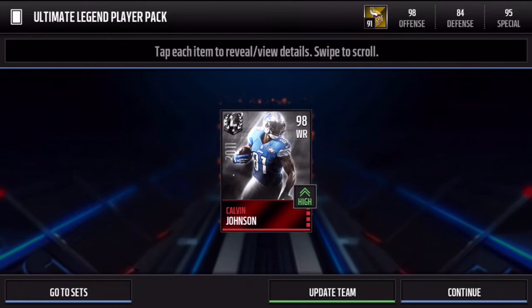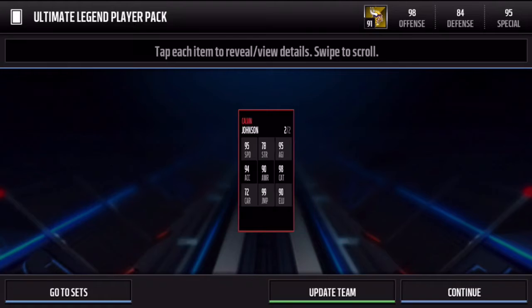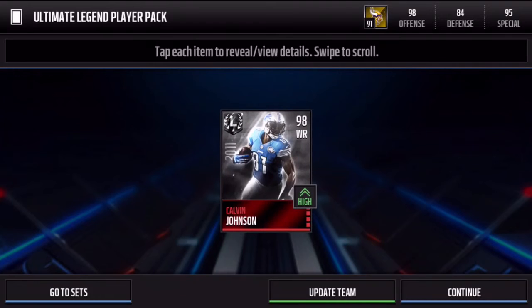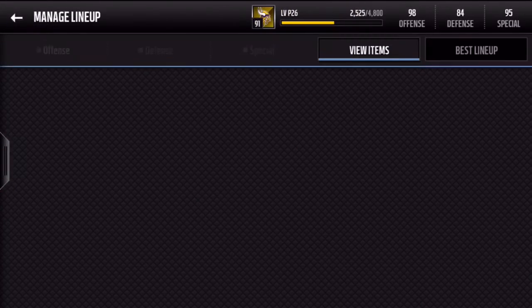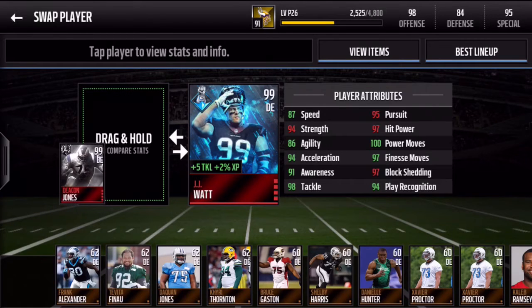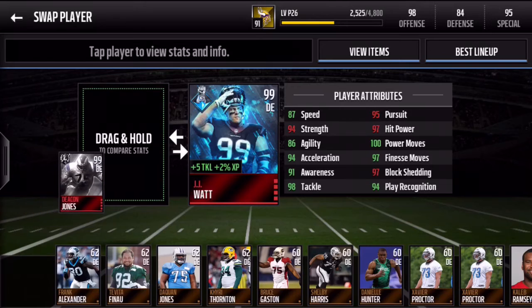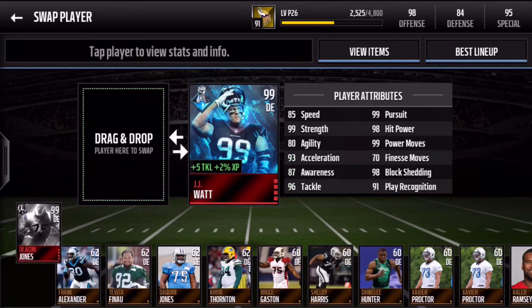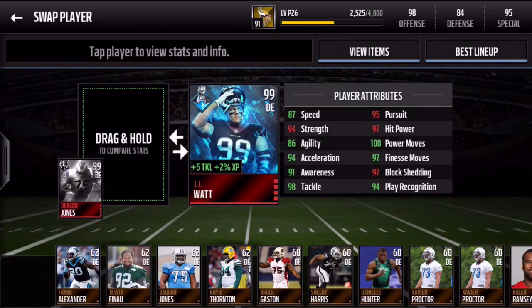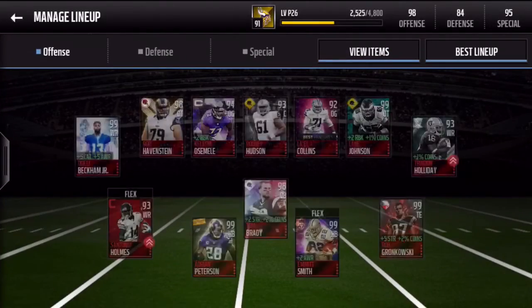Getting into the final pack — we want to see if we can match that luck or do even better. Mean Joe Green or Ray Lewis would be absolutely fantastic. And we get Calvin Johnson — a pretty decent pull. If I had to pick any wide receiver, Calvin Johnson is probably one of them — him or Herman Moore are two very good cards. He has 99 jump, 98 catch, and 95 speed. Comparing Deacon Jones to JJ Watt, he outranks the 99 Gauntlet JJ Watt in almost all categories aside from block shed, strength, pursuit, and hip power. After boosting with the Domination Gronk, Deacon Jones will go up to 99 strength anyway, and you can boost pursuit and hip power as well. He has 100 power moves, 97 finesse moves, and 98 tackle — a very nice card.